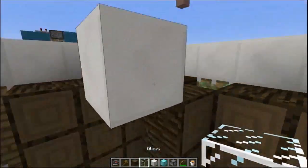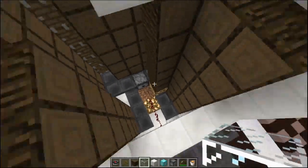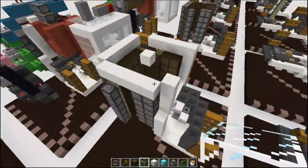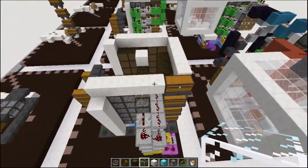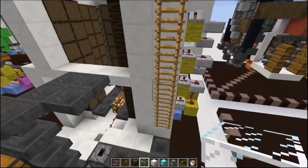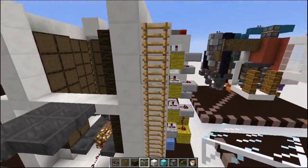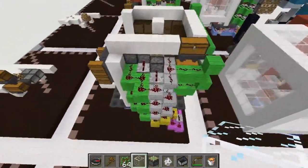This block placed in the center is the tree limiter — it stops us from growing big trees. Now to build a bit of the frame to help stop fire spread and catch some of those spare saplings. Since you're building this in survival, this is also a good time to put the ladder in, since you're going to be going up and down a lot.